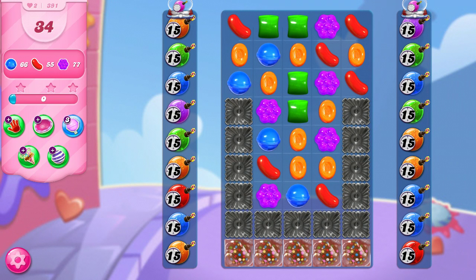Hi, this is Professor CC19, and today we're playing level 391 on our quest to the end of Candy Crush Saga, where we have 34 moves to collect 66 blue, 55 red, and 77 purple candies.